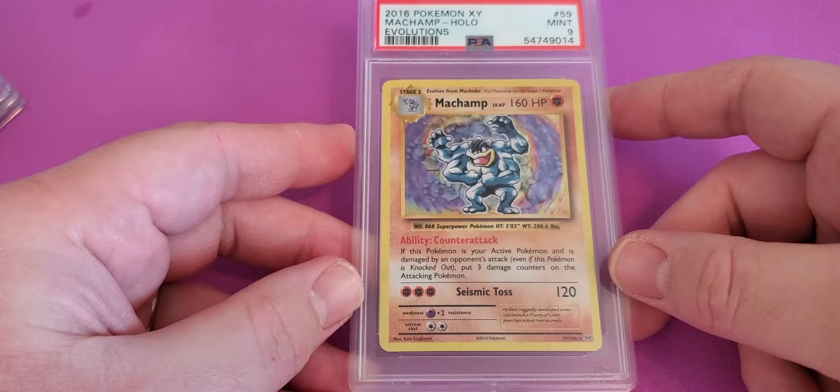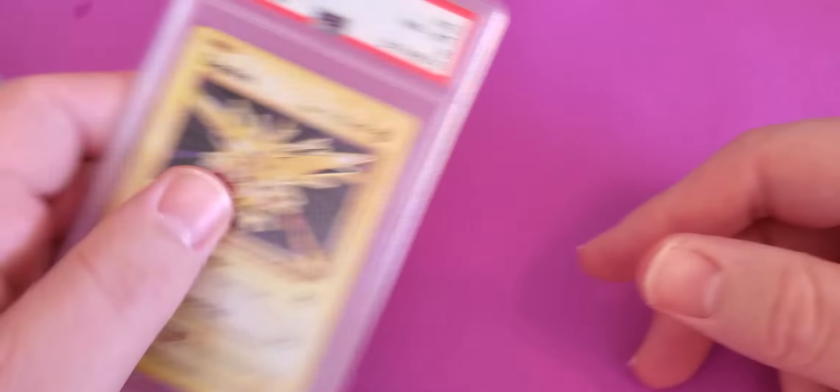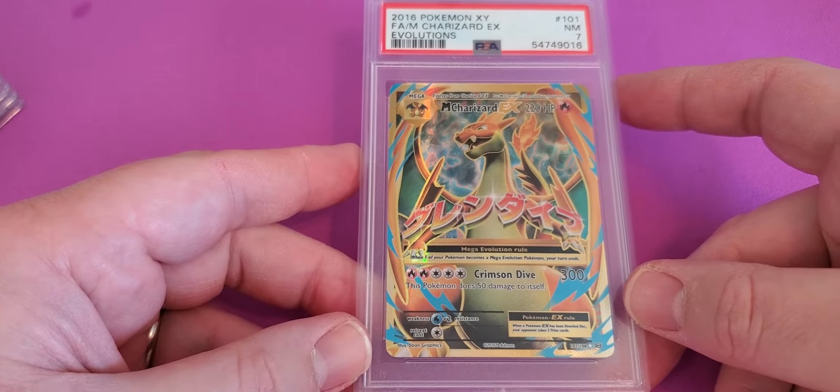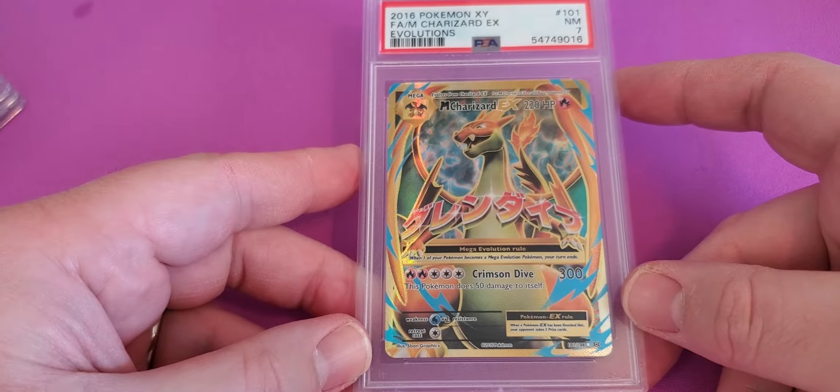We've got a Machamp holo from Evolutions — a Near Mint 9. Machamp. I have a Zapdos Evolutions holo and an 8. This is one of two of the M-Charizard EXs — hit an E-Mint 7.